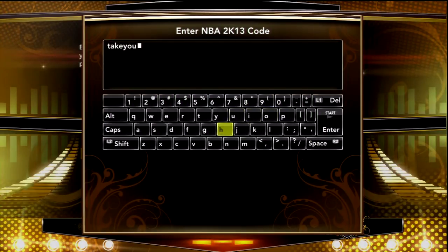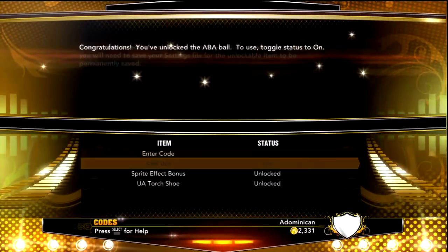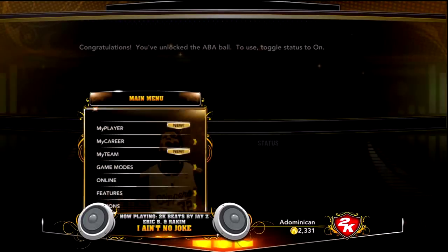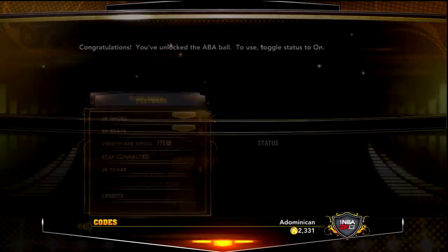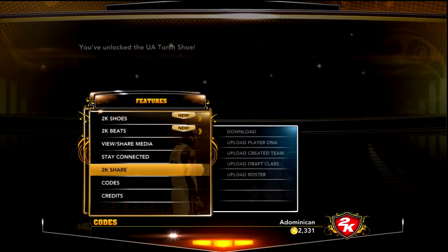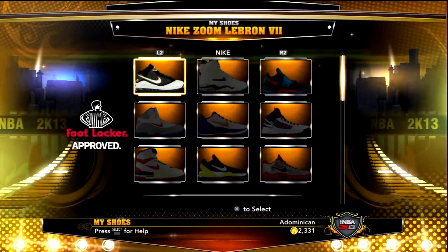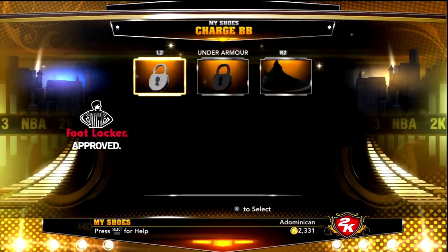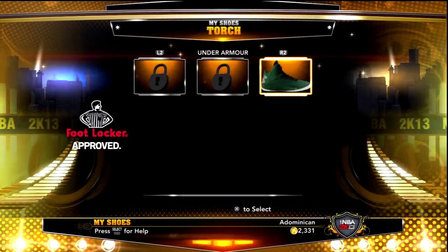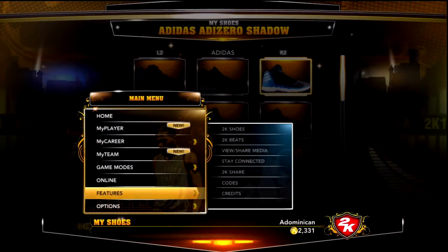I'm gonna show you the in-game use of all these cheats. You got 'Take You Down,' 'Sprite Effect' bonus — you get that too. I really didn't know how to use that first, which is kind of embarrassing. I hit select to see what buttons to press. I got the Under Armor shoe right there. Sprite Effect gives you plus three on your ball handling.